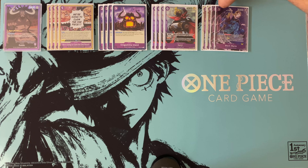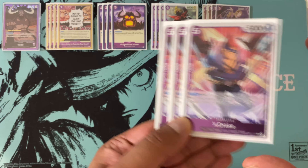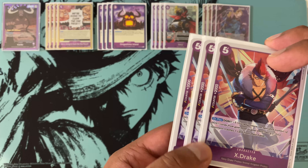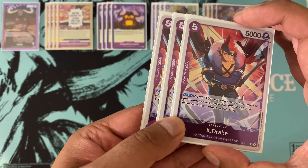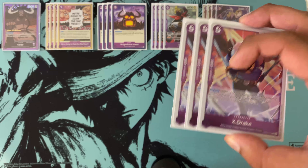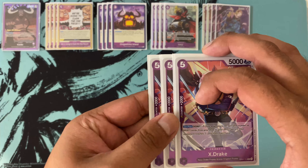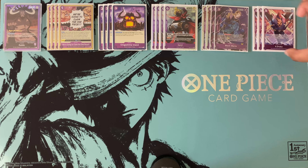Black Maria is amazing with this leader — honestly kind of made for this leader more than she was for King. She's a 2k counter too, so just insane value packed into one card. For rounding out the 2k counters, we've got X Drake, who is also Animal Kingdom and therefore searchable. The on-play don minus one to make your opponent discard a card won't come up often, but he's just another searchable 2k. In total, we're running 11 two-thousand counters in the deck.